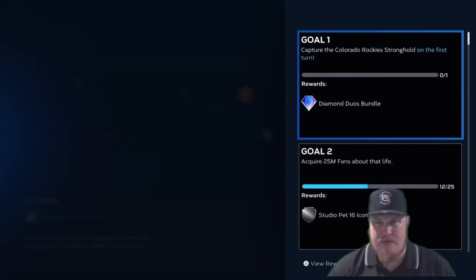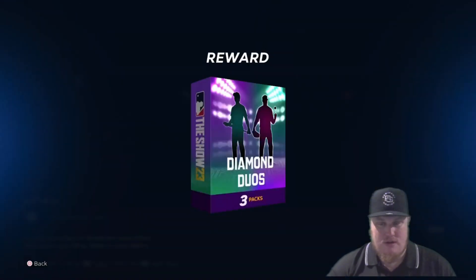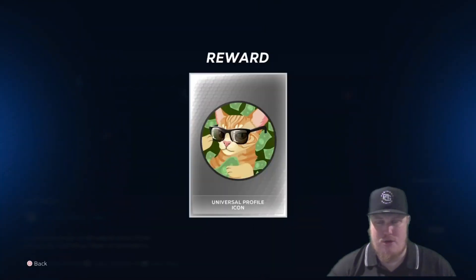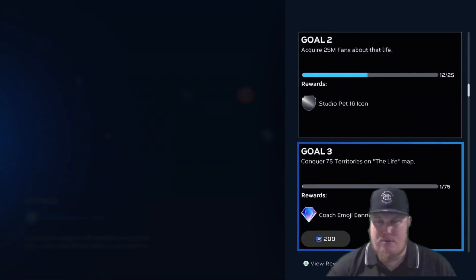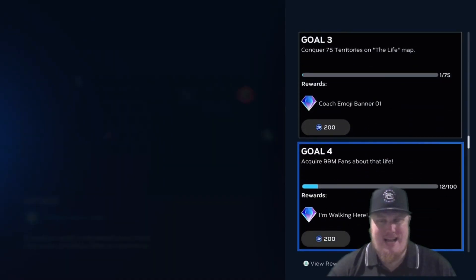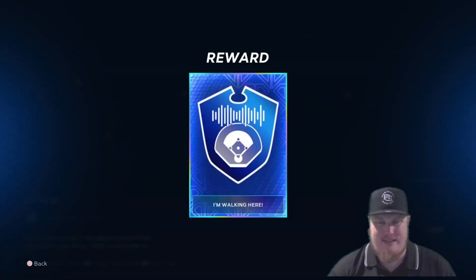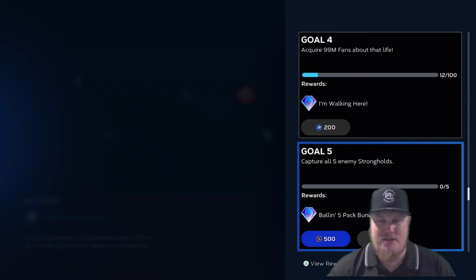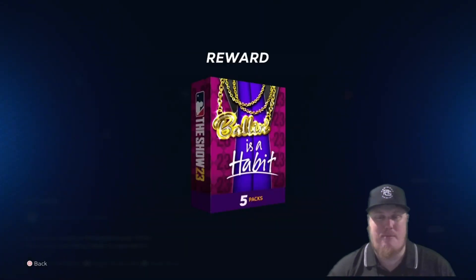Let's go through the goals. Goal one: capture the Colorado Rockies stronghold on the first turn and earn a Diamond Duos three-pack bundle — a big way to get some player card items. Goal two: acquire 25 million fans and earn the Studio 16 pet icon. Goal three: conquer 75 territories and earn the Coach emoji banner. Goal four: acquire 99 fans and get the 'I'm Walking Here' audio. Goal five: capture all five enemy strongholds and earn a five-pack of Ballin is a Habit packs.